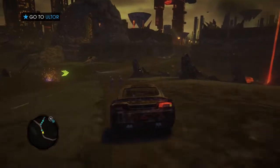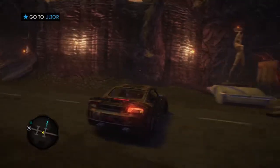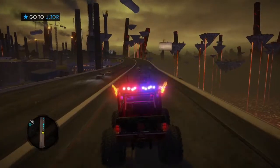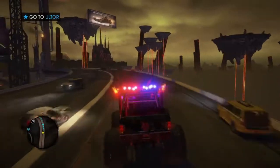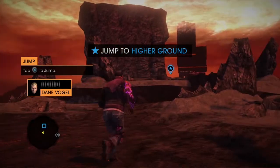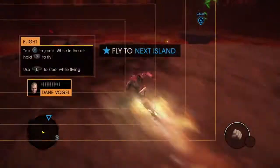In this game we start off as Johnny Gat, one of the strongest, coolest, most bestest saints in all of Saints Row. But we're not starting off as big boy Gat — we're starting off as baby boy Gat. After talking to the supposed bad guy of the previous Saints Row games, we're given new found powers: super jump, super run, and we can fly.